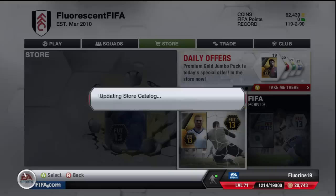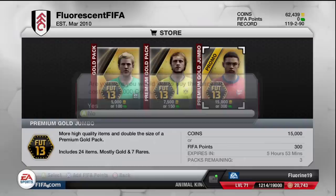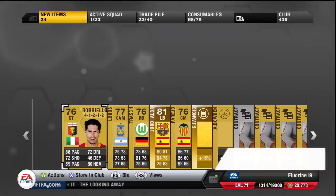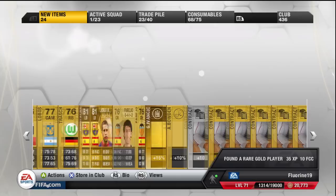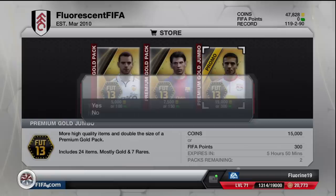The packs I opened were the Premium Gold Jumbo packs, the 15,000 coin packs. The first pack I got one cracker of a card — Jordi Alba — what a brilliant card to get started. Alongside that there was a Ramirez and even a 76-rated centre midfielder called Perejo who's a Valencia teammate of Jonas. Really good set of cards to get me going because that should help my chemistry a fair bit.